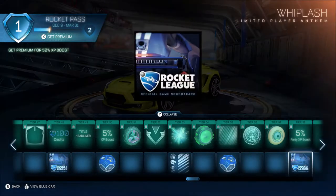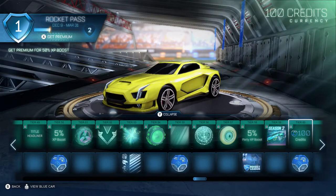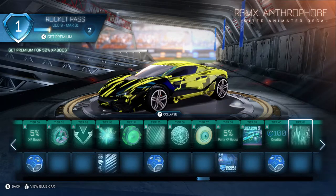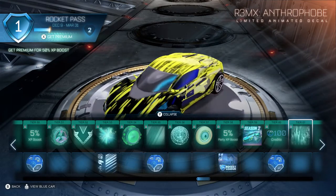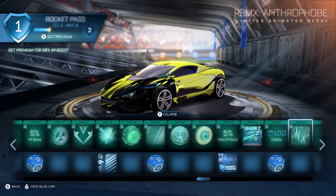Then we have a new anthem — Whiplash. All of the OG songs. Brutal darkness. 100 credits for Tier 60, and Tier 63 item is a rare drop. Tier 61 is Anthrophobe for the Remix — that's a bit too much. Maybe a couple of years ago I would have been into that, but not so much in recent times. I know there are some other players out there that love how that looks — props to you.